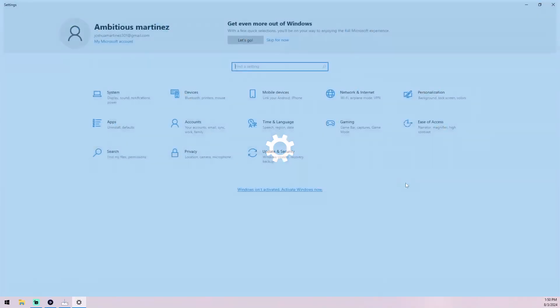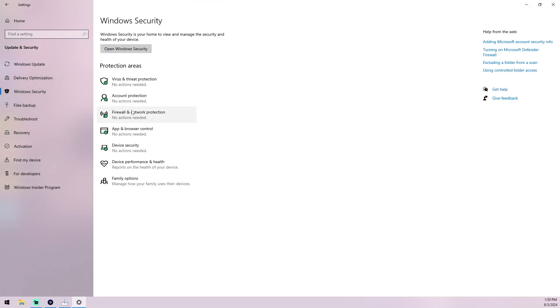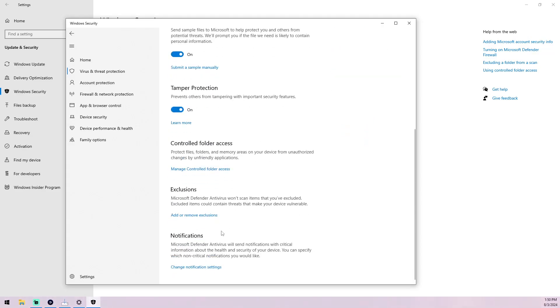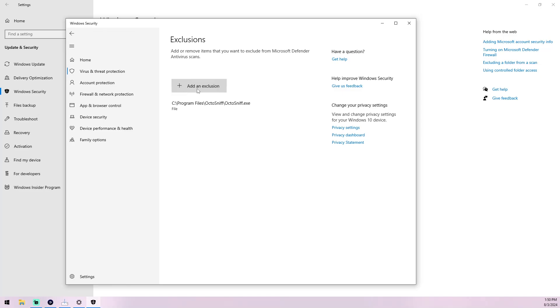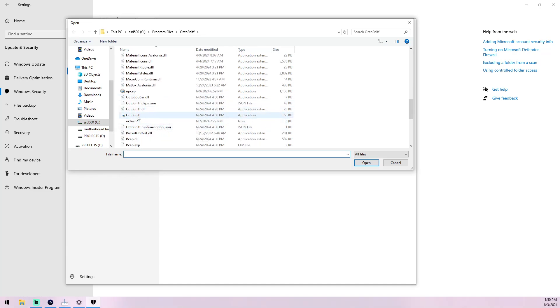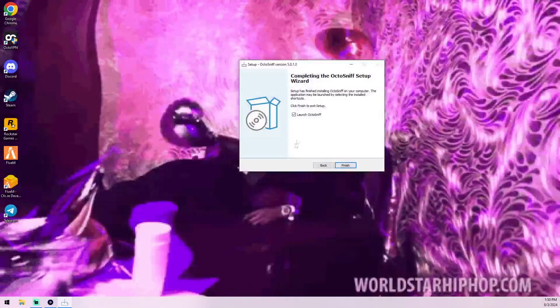Exit out of the firewall settings and go back to Windows Security. Go to Virus & Threat Protection, then Manage Settings, and click 'Add an exclusion.' Accept the alert screen, click 'Add an exclusion — Files,' and locate the OctoSniff application — it will have the little administrator icon. Add it as an exclusion. Then click Finish and accept the alert screen.